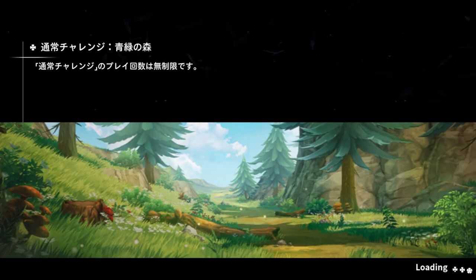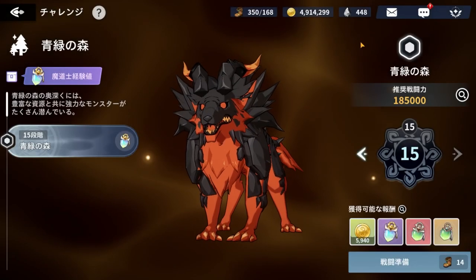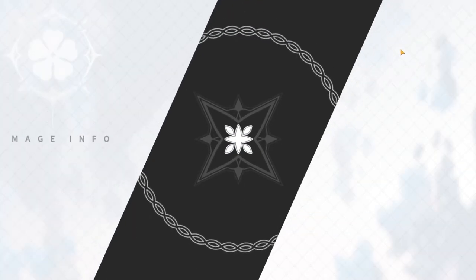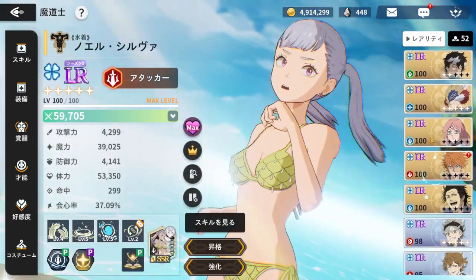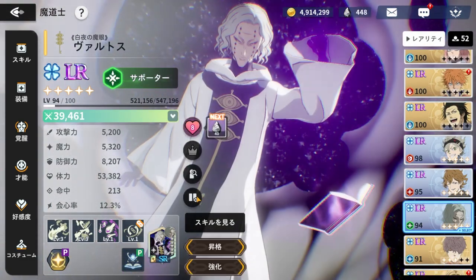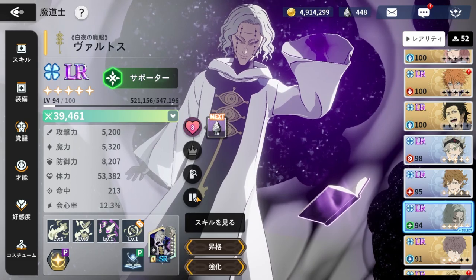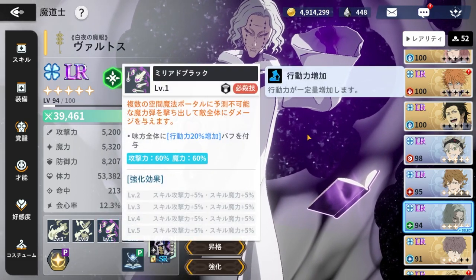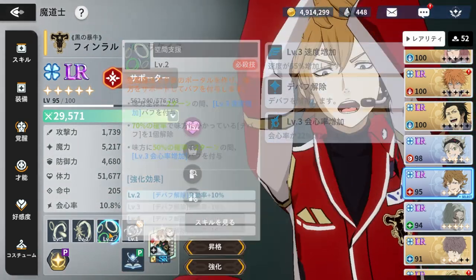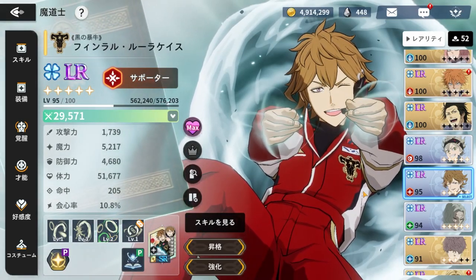As for who you should be building — build both. There's a whole meta of just building speed and stamina together, so it's very worth it. As we saw in this video, stamina is more important in general and usually you start off at 80% stamina. So Valtos giving 20% stamina is huge, but speed is just as important because it determines who goes first among people with the same stamina.